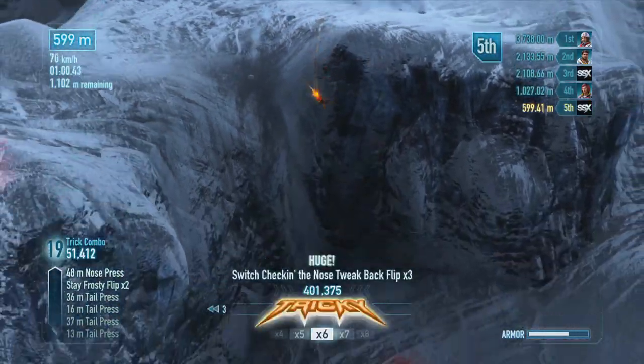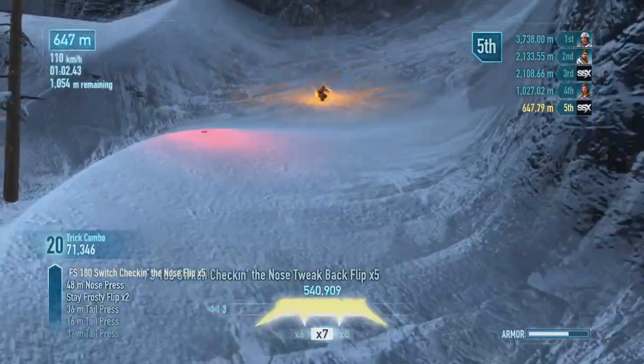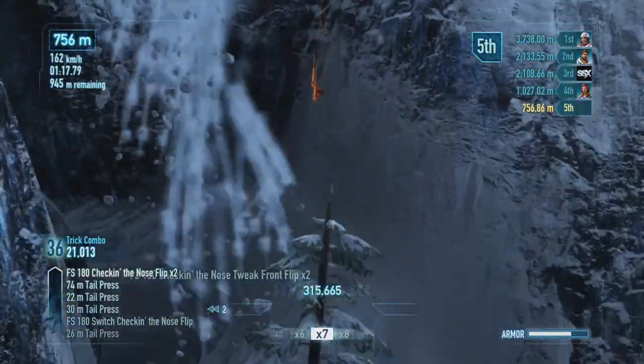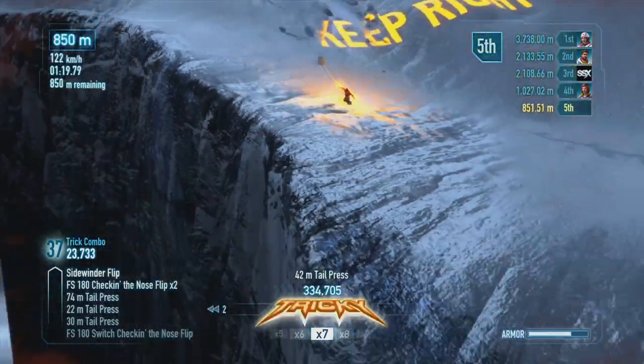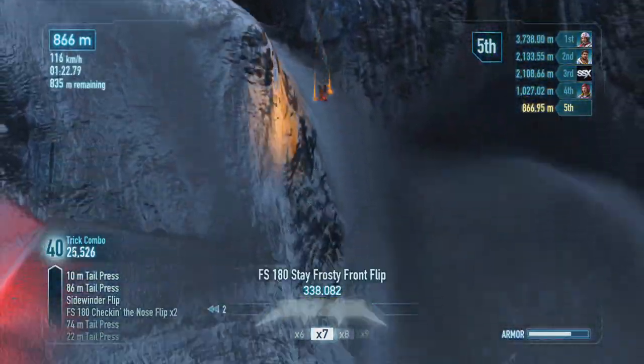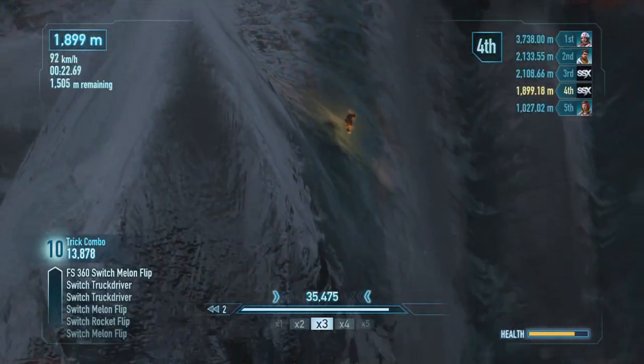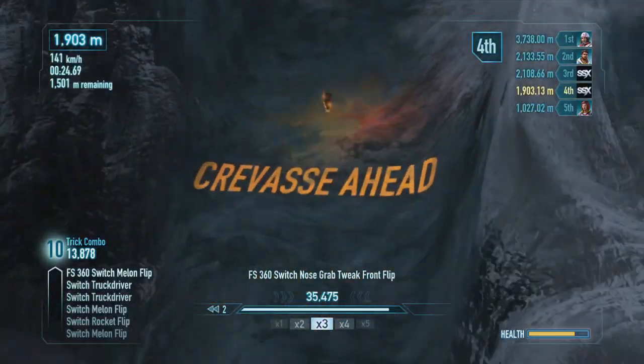Perform tricks whenever you get big air and use your boost as soon as you land. Remember that your pilot is there to help you, so crank up the volume, listen to their instructions, and watch for the messages in the snow to avoid crevasses and find the safest way down.